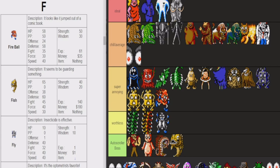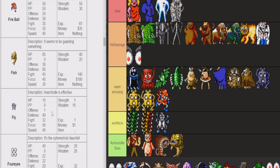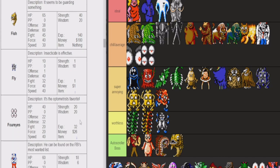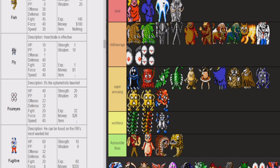Flies are worthless — like 10 HP, one dollar. As worthless as centipedes. Four eyes — I don't know about the four eyes, they're pretty chill. I think all the eyes are chill except for the Mom's Eyes. This guy's usually a two-shot or a one-shot to kill. He's not that bad — doesn't give that much money, but he doesn't really hit hard.